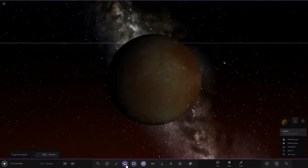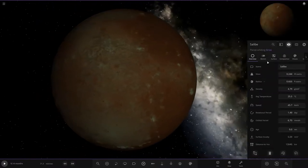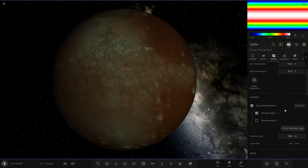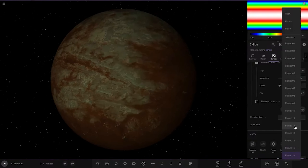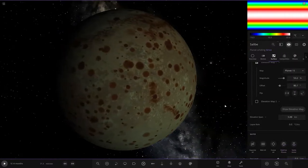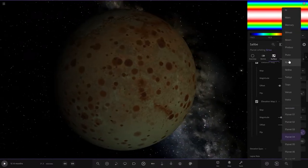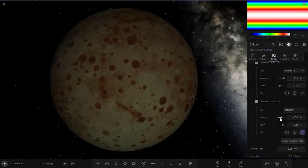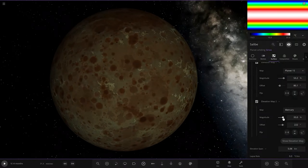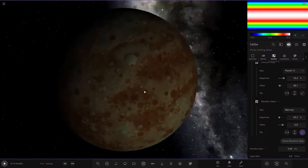We're going to make this into a hot Venus look-alike. First of all, I want some craters, so we want to have a cratered kind of surface. I'm going to use texture number 15. Yes, I want to use that one - this is a cool texture, quite a cool random generator one. And I'm going to mix this with maybe a Mercury texture, just to get all those craters looking good. You can see all the detail there, there's a lot of craters going on. Let me get a good mix of the two. That's looking pretty cratered up.